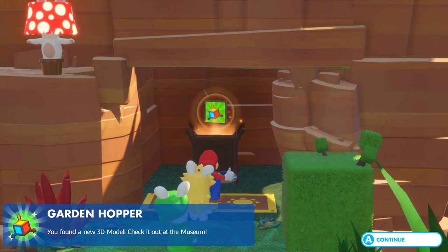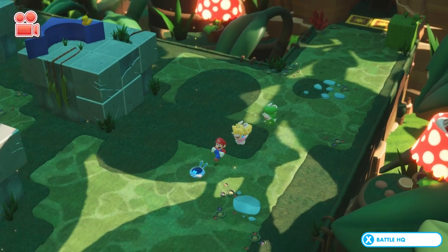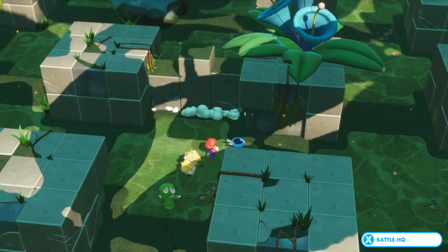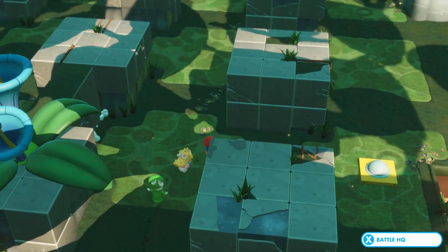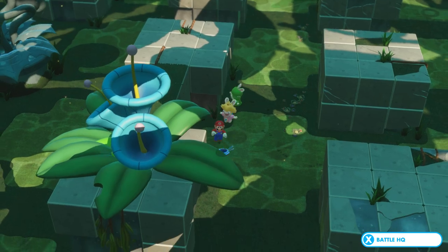This is the Garden Hopper! A brand new 3D model — cool! So now we at least know what that means, that little cube with the three arrows. It's a 3D model that we've collected, so we can view those models inside the museum. We have learned that as well.